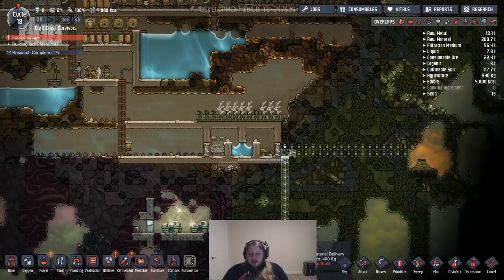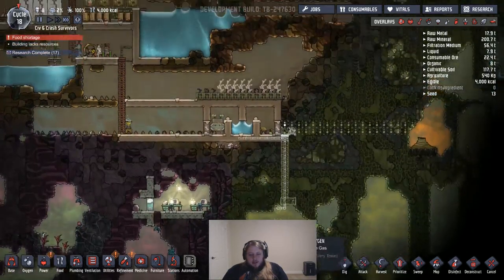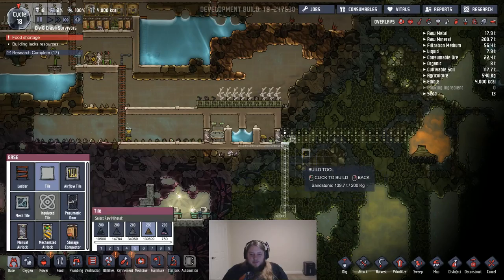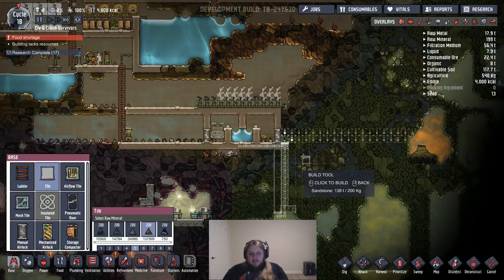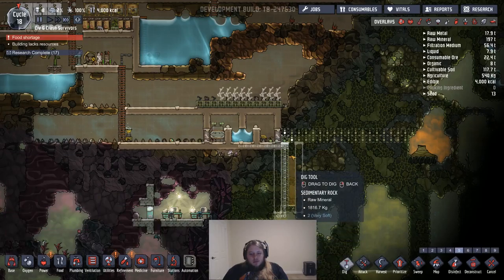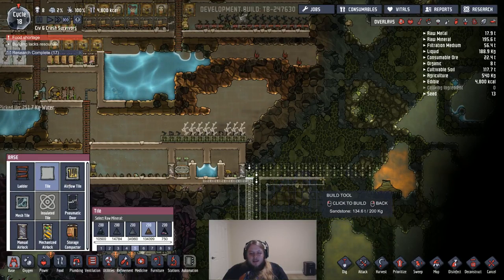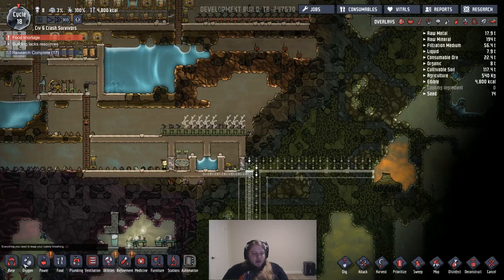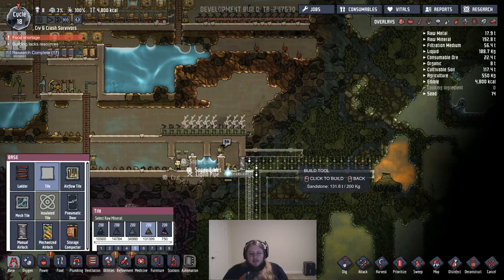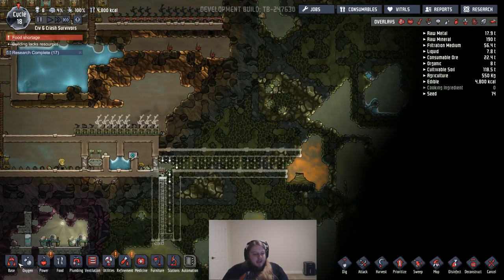So what if we cancel this ladder spot and dig out here — then maybe make an airlock right there, because I want to clean this area out. We need to tile these walls to keep the nastiness under control. 70-something is respectable — I think that's a pretty good number. It takes a while to get there, you have to be doing a good amount of stuff right to not die before then.